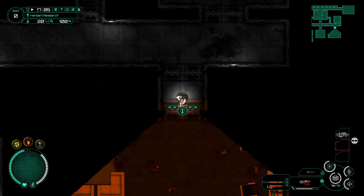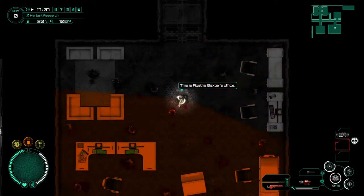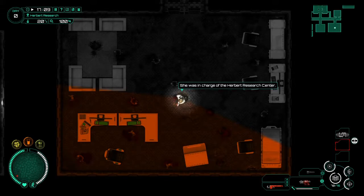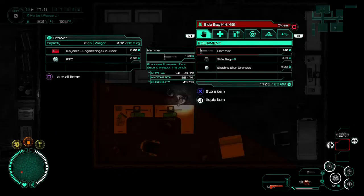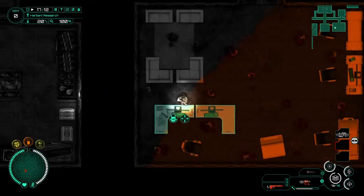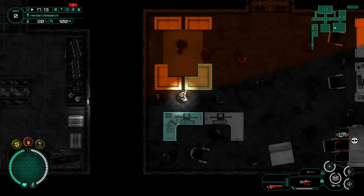From there we need to clear all the dead animals. Agatha Baxter's office — she was in charge of the Herbert Research Center. She was something of a cat lady. So sad. There's the engineering sub door key card. Baxter's phone call.